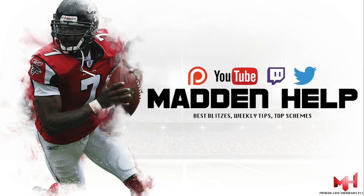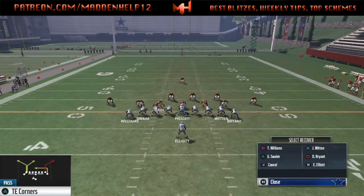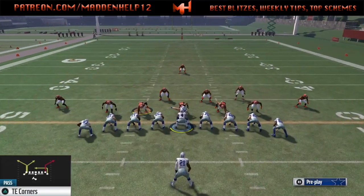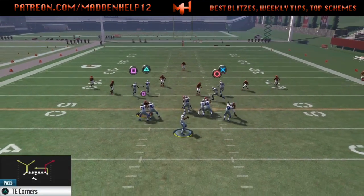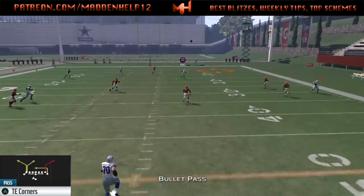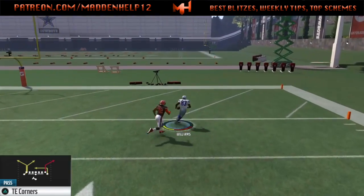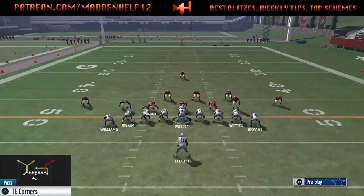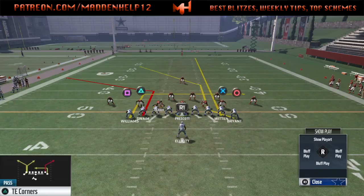What's up guys, we're back again with the one plate touchdown against cover three out of tight end corners. To set up for this, what you're going to want to do is streak the tight end on the same side as the post. Your outside receiver to the right or to the left, whichever side you're going to run the play to, is a wild card. You can throw him on a slant in, do whatever you want with him, but you'll see the post get wide open deep down the field for a one plate touchdown.